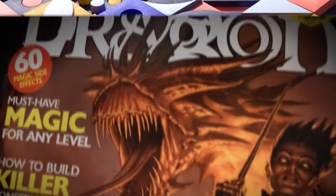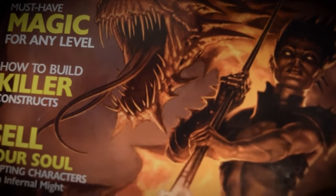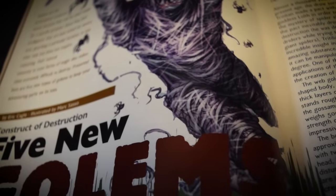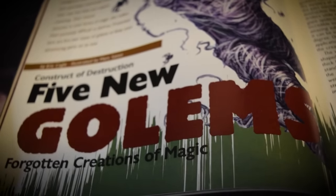The Puzzle Golem first appeared in Dragon Magazine issue 302, which hit store shelves in the year 2002. One of the article features was a bestiary that consisted entirely of golems — as the splash page illustrates, five new golems ready for your game were up for grabs.